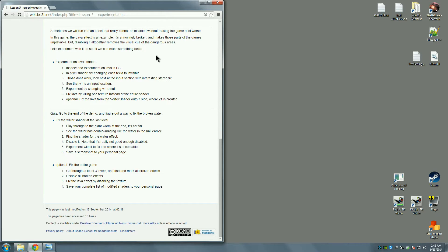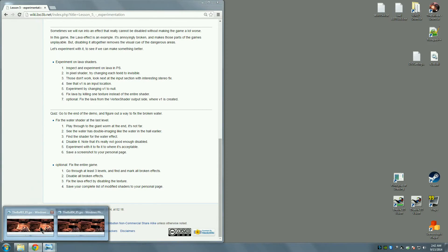Sometimes neither choice is particularly good. In this game, if you made it to the lava effect, you've probably noticed that it's annoyingly broken — it makes that part of the game almost unplayable. Looking at a screenshot with cross-eyed viewing, you can see how terrible this looks in 3D. That haloing around the edge of the gun and the lava is quite noticeable because it's very bright, making it a serious problem for playing.